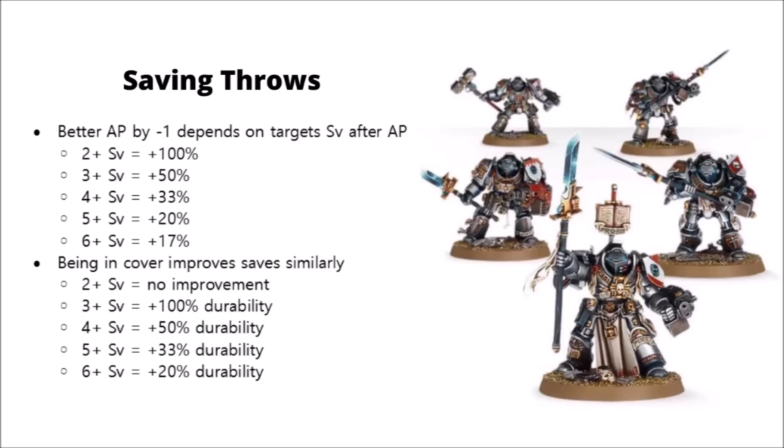Let's talk about saving throws next, where to be honest there tends to be less messing about with the rules — in general just sticking to things like extra AP minus one, because a lot of us remember the horrors of re-rollable saves from 7th edition.